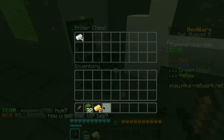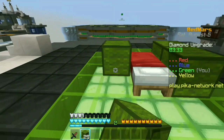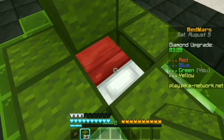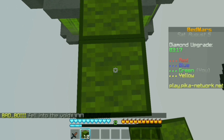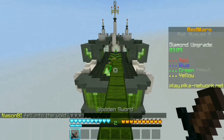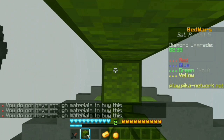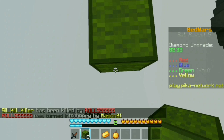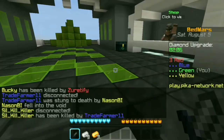We are going to go to the chest and then to the middle. Let's go to the middle. Okay, guys — block. This is our best speed bridging, we are going to go to the middle, first speed bridging, second time guys.